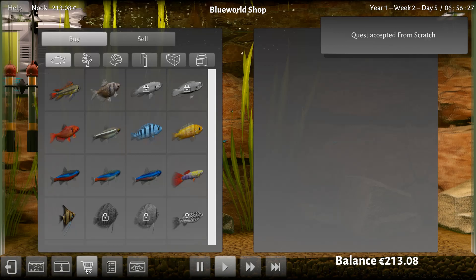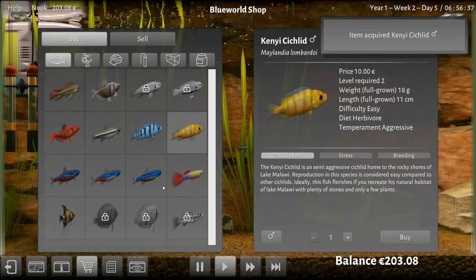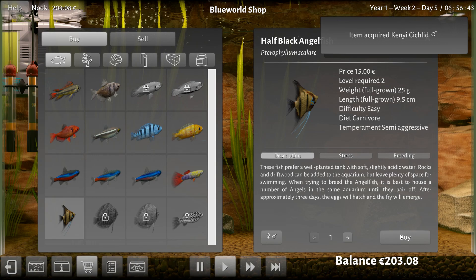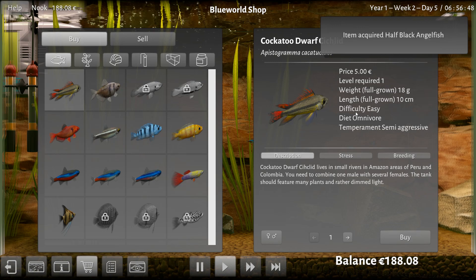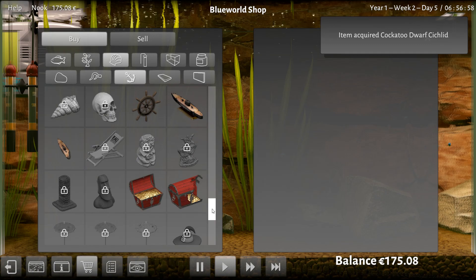I want to step into the tank, but I want to go see what we can do — I want to go buy some more fish. I've had enough of these neons. Look at these guys here — ten euros. A nice yellow fish in there, I'll take you buddy. Ooh, an angelfish — they're a little bit vicious. I'm going to watch them eat my neons. And what are you — you're omnivore, easy. Yeah, I'll take a couple of you too. Semi-aggressive — maybe you'll keep the angelfish in line.